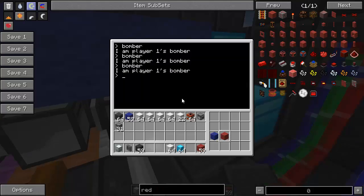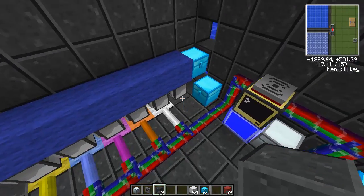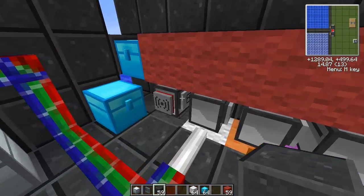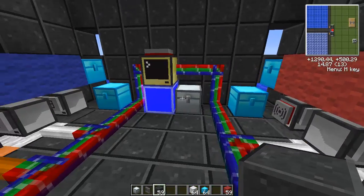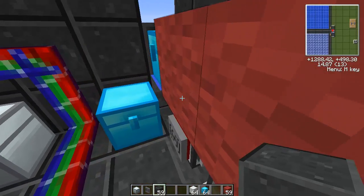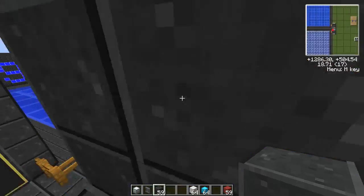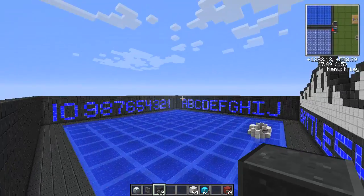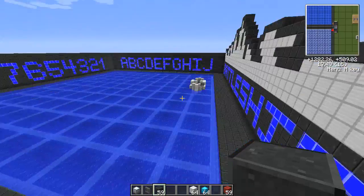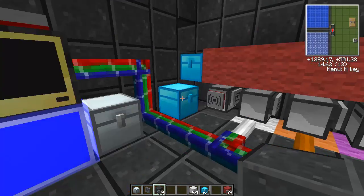The front two are the bomber turtles, and at the beginning of the game when they boot up, they're going to send a message to the server wirelessly saying they're player one's bomber and player two's bomber and they're ready to go. As soon as the game starts, they'll move forward, grab some dynamite out of the chests, and then fly off and hover around the center of the map so they're ready to go to whatever square the player selects them to drop a TNT bomb.